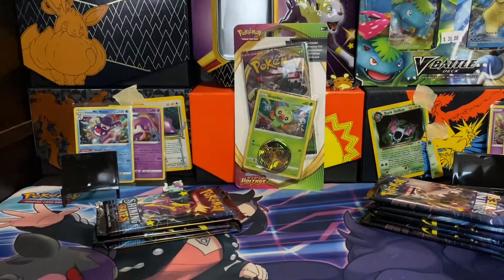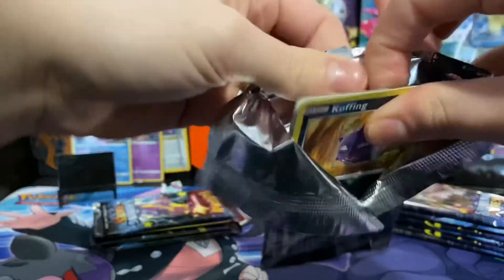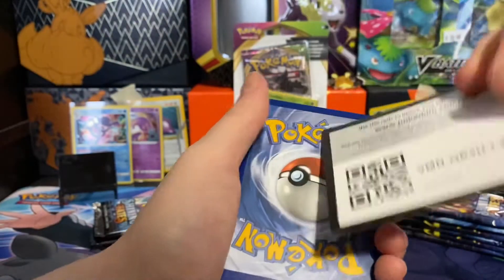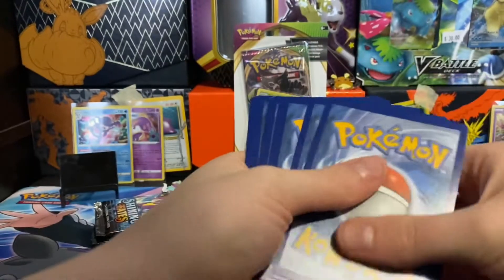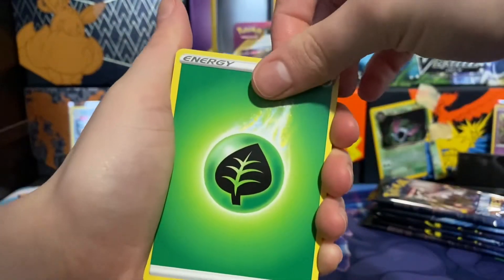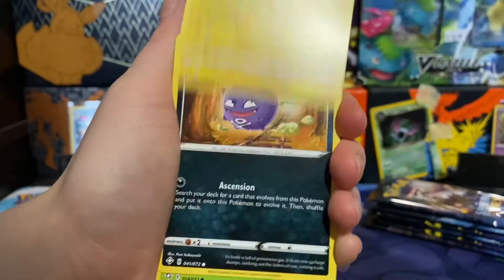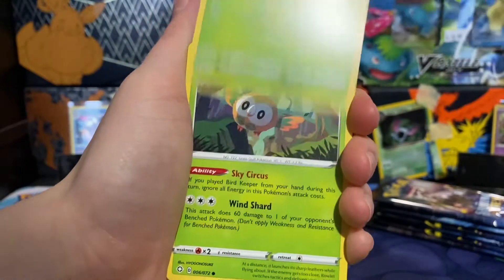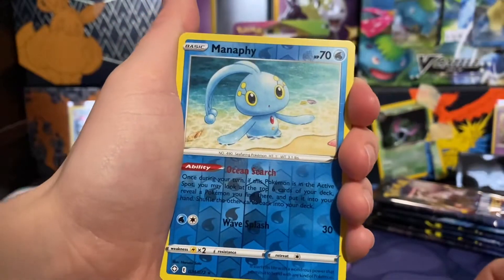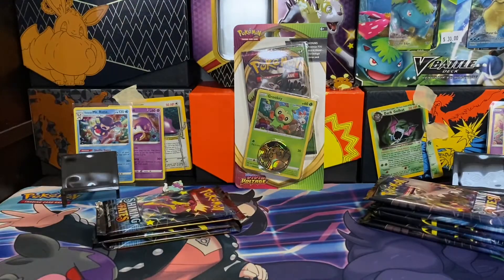Alright, Mystery, you're up first — open two packs. These colors don't matter on these ones, right? Alright, one, two, three, four. We have a Grass energy. Ooh, reverse rare Manaphy — beautiful. And Boss's Orders, always a useful card. Not bad to start.